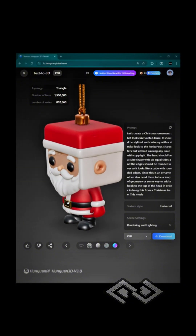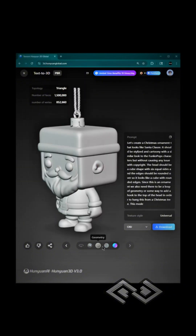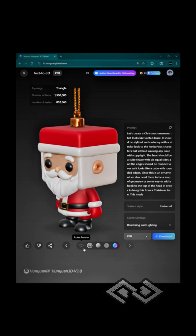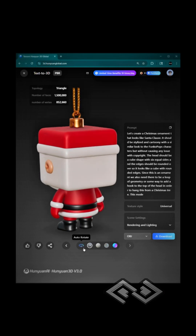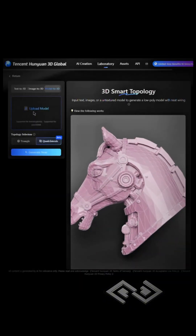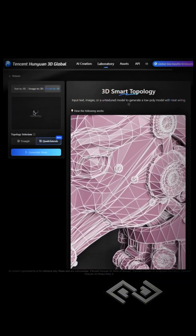This one's different — it works really well. We gave it a prompt to make a really quick Santa Christmas ornament that's 3D printable and somewhat in the style of Funko Pops. And the result was really good. Then we ran the result through a remesher option on the platform, and that made the result even better.